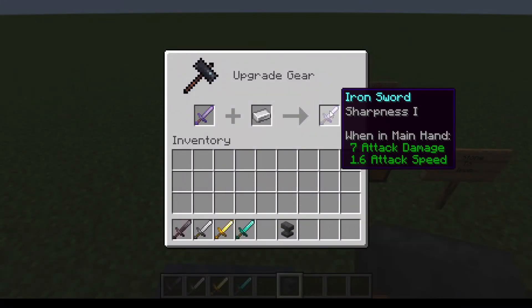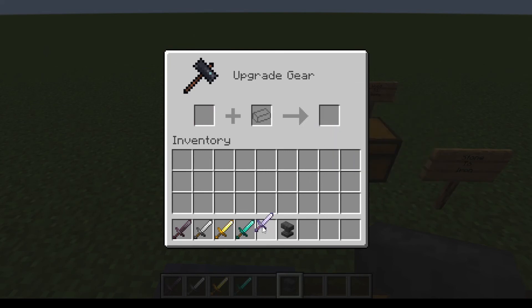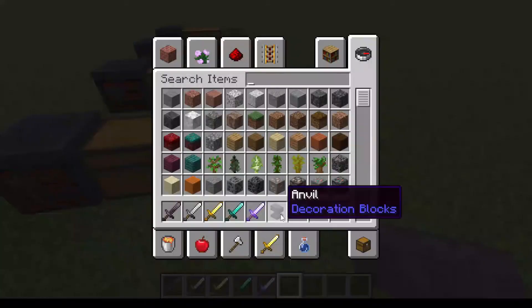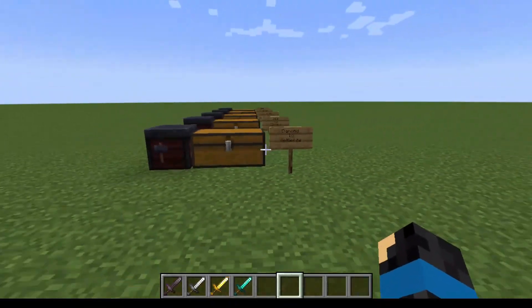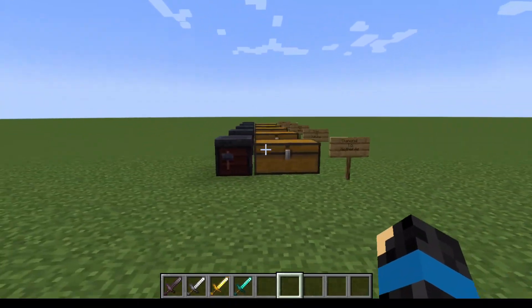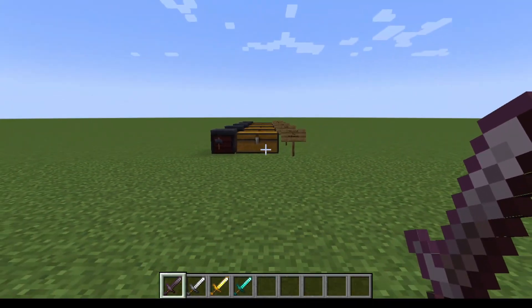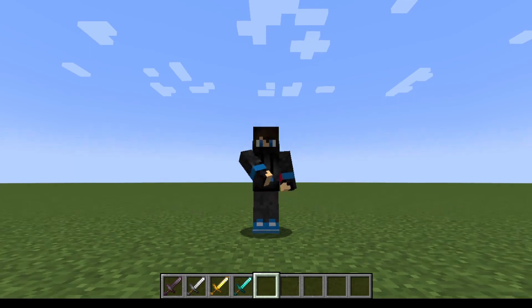And there we go — we made an iron sword with sharpness one. That is the main thing of this: we can easily upgrade tools while keeping the same enchantments, and stick with the same tools forever. That's all for today's video, thanks for watching, and I'll see you in the next one.